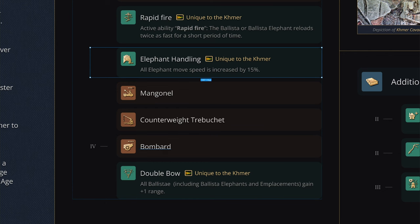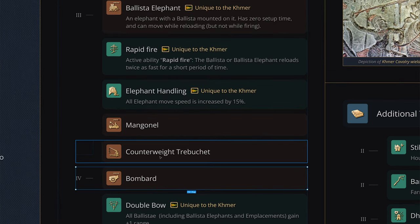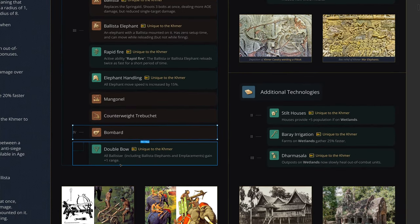The rest of their siege is pretty straightforward: Mangonels, Trebuchets, and Bombards. They don't get access to the Culverin or the Ribaldequin because, to my knowledge, the Khmer did not have a strong gunpowder presence in their later periods.